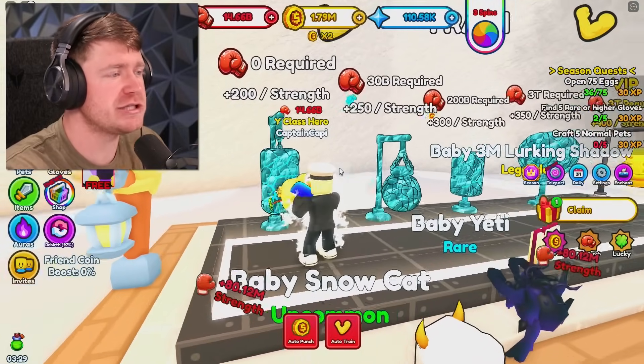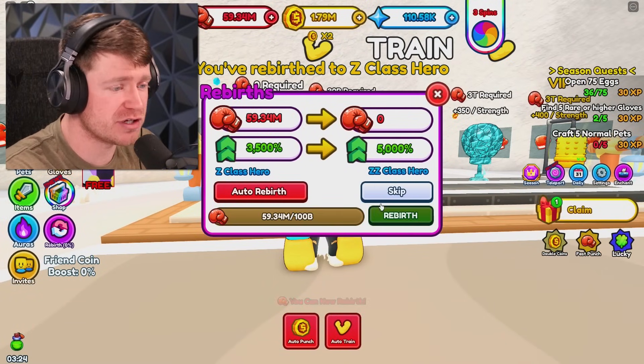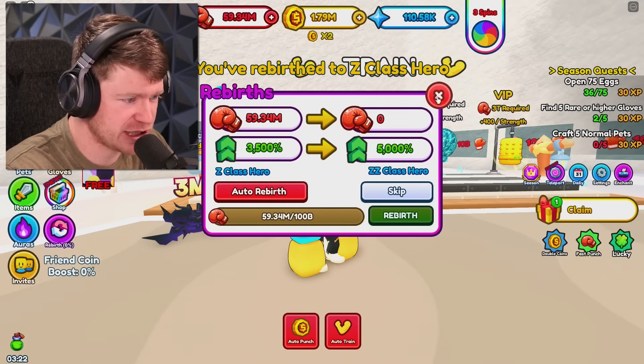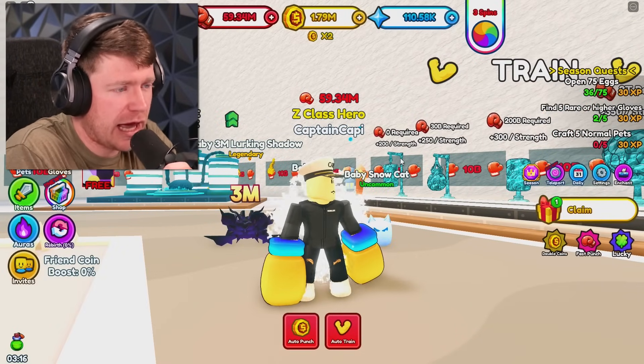All we got to do is punch the ice a few more times here. And there we go — 15 billion for the Z-class hero. Nah, double Z-class. Get that out of here. We became one of the strongest heroes though — a Z-class hero. That is the end of this video. I will see you guys tomorrow. Thank you for watching. I love you. Goodbye.